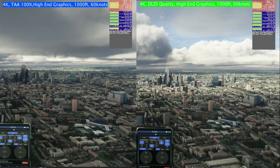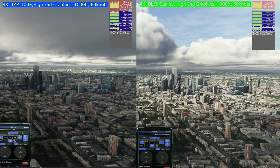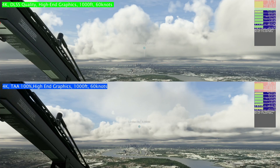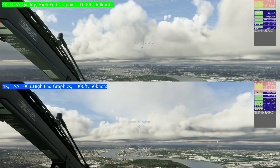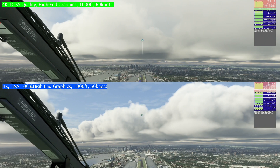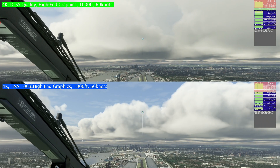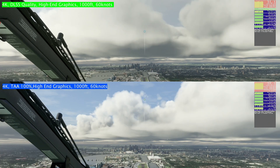Through Canary Wharf the lowest I saw was 40-43 on TAA versus 50 on DLSS. Looking at the horizontal view coming into the airport, we're seeing 53 on top and 51 on DLSS — a similar picture. Overflying the airport gives us 48 to 50 — so it's between around two and five frames per second difference at this kind of distance.